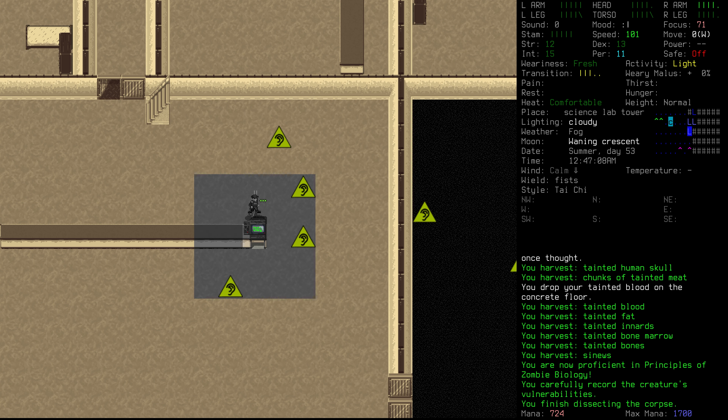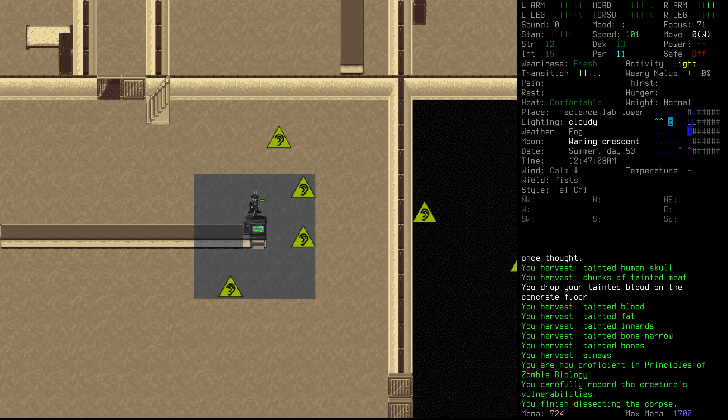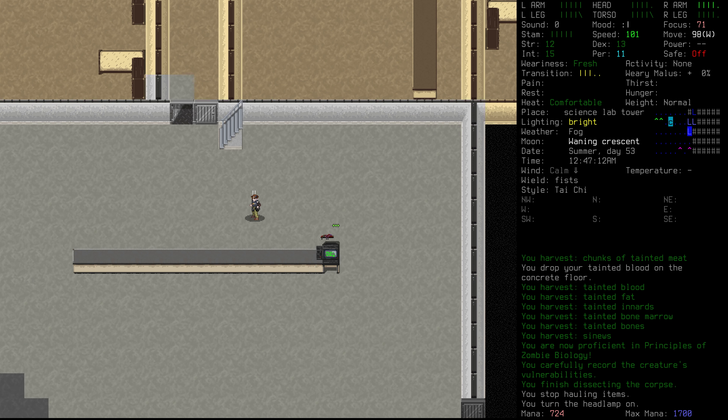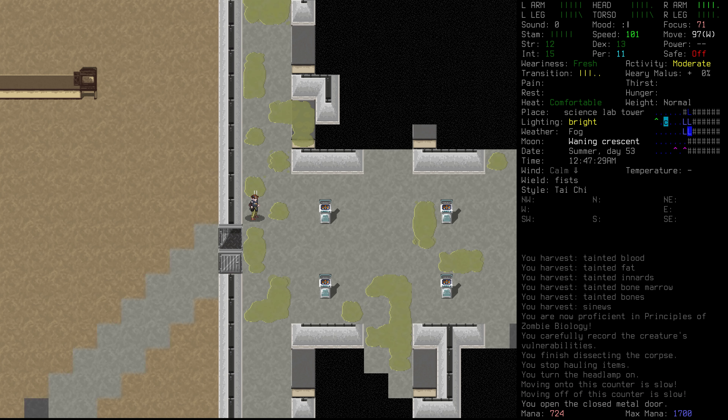We've heard a considerable amount of activity upstairs and we can see we are now proficient in zombie biology. As we began the dissection — vivisection would be more appropriate — we found the corpse not as still as we once thought. We're hearing a lot of noises from above, which means we probably have cyborgs above us. Let's keep on moving.